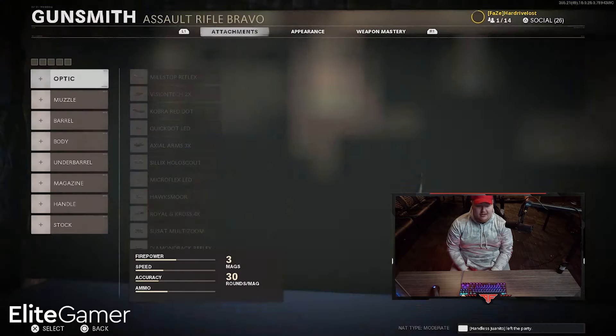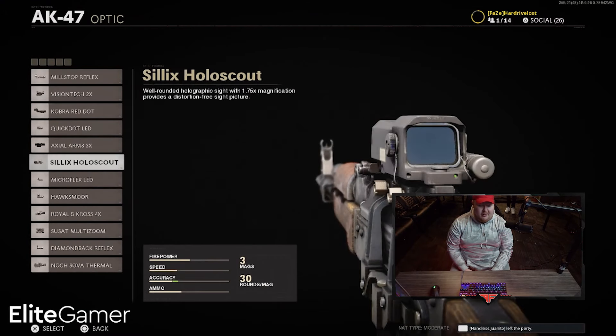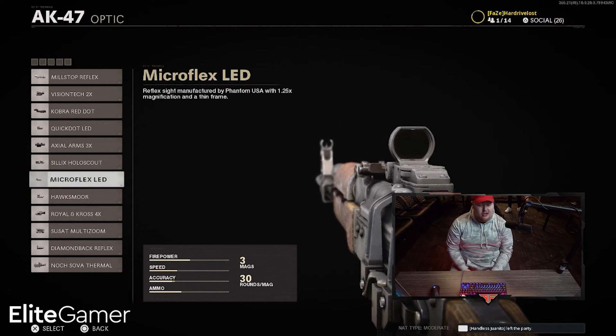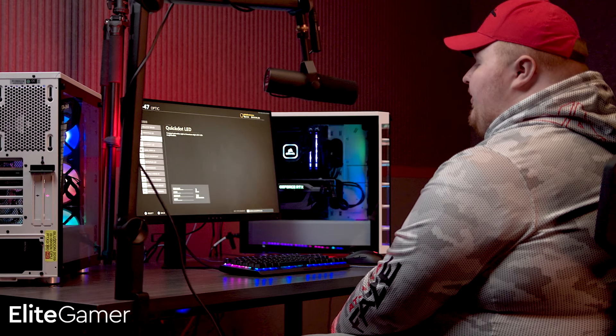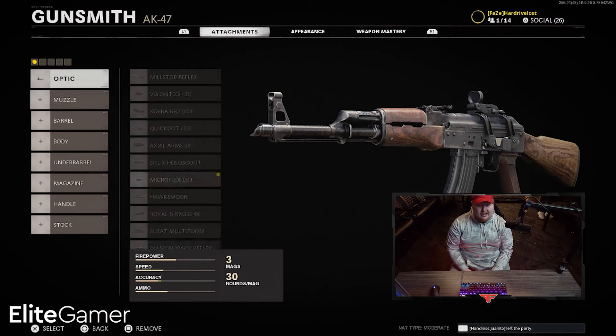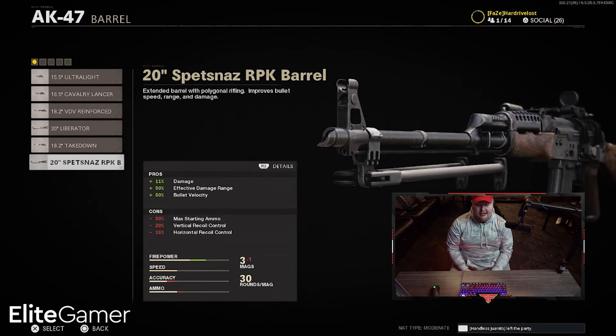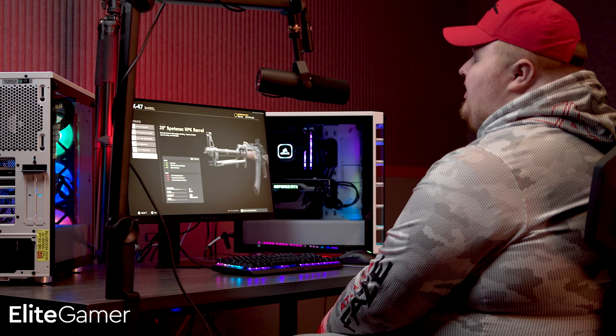We're gonna go with the AK-47 and personally I do like an optic on it. Out of all of them I'd probably use the Microflex LED because it looks like the easiest one to see through — decent size and looks normal. We're gonna skip the muzzle brake since I'm using only five attachments instead of eight. For the barrel, I like the Spetsnaz barrel because I can control the recoil, max starting ammo doesn't bother me, it does more damage, bullet velocity is good, it shoots straighter, and the effective damage range is huge.